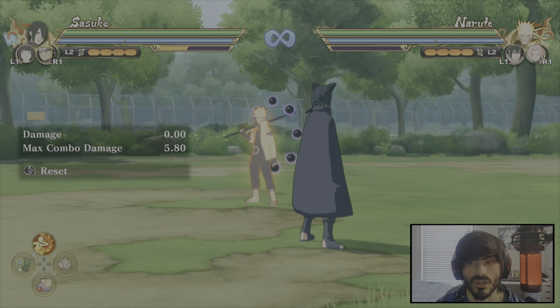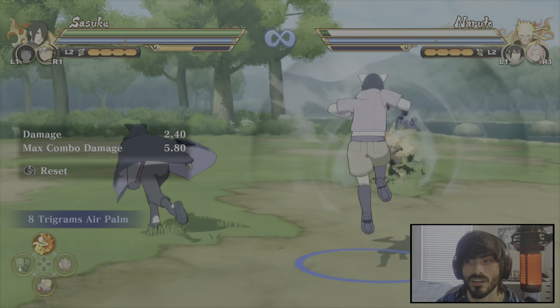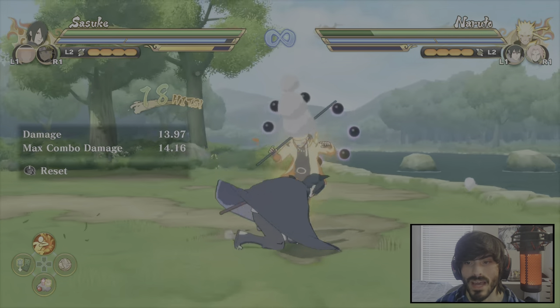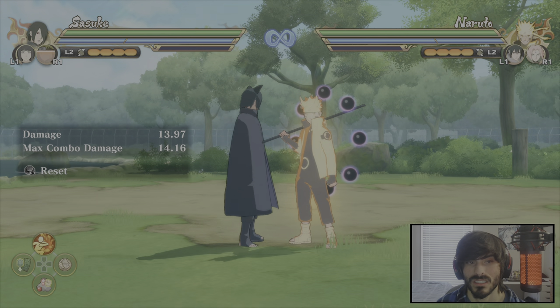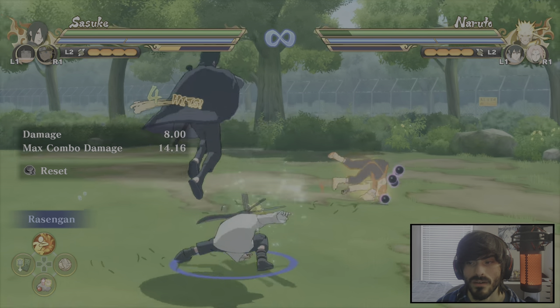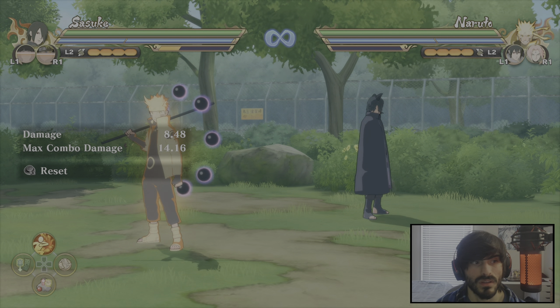Another thing you want to do for getting in is utilize your support. For example, with Hinata I could use an Air Palm to help me get in, or with Naruto I could use his clone jutsu. Support does not only have to be used offensively — you can use it defensively too. Say my opponent is able to get in on me, I can use Hinata to get him off of me, or use an armored Naruto Rasengan if I time it correctly. Use your support both offensively and defensively.